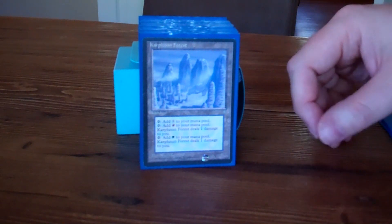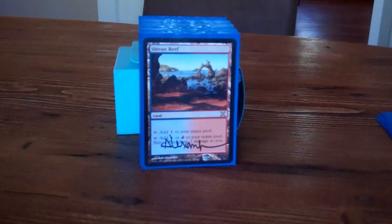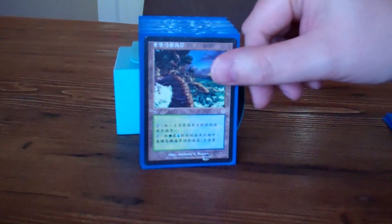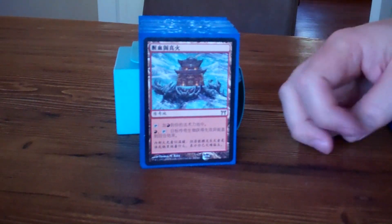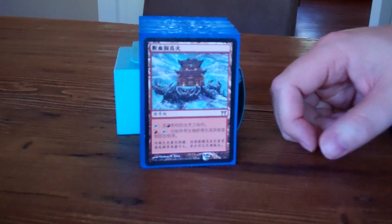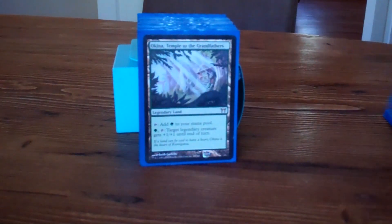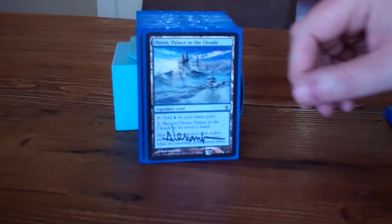I have the set of pain lands for the colors — Karplusan Forest, Shivan Reef, and Yavimaya Coast. And I have some of the better-than-basic-mountain legendary lands from Kamigawa block: Shinka the Bloodsoaked Keep, Okina Temple to the Grandfathers, and Oboro Palace in the Clouds.